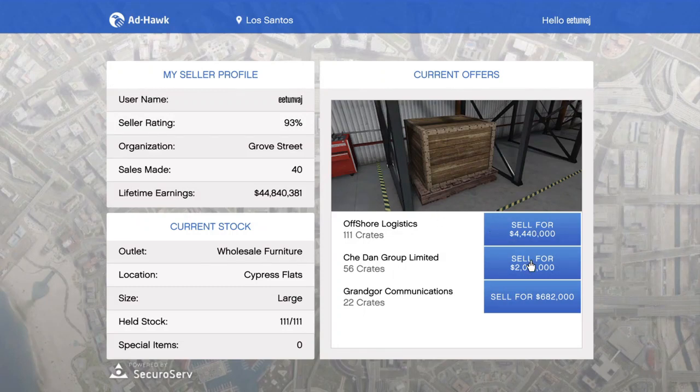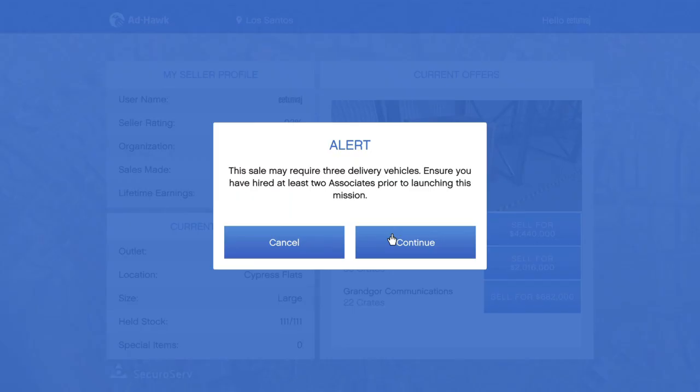Look here — 111 crates and it's selling for four million four hundred and forty thousand. It's double cash; it normally sells for two million two hundred and twenty thousand. The game warns that the sale may require three delivery vehicles, but never mind that — let's continue.